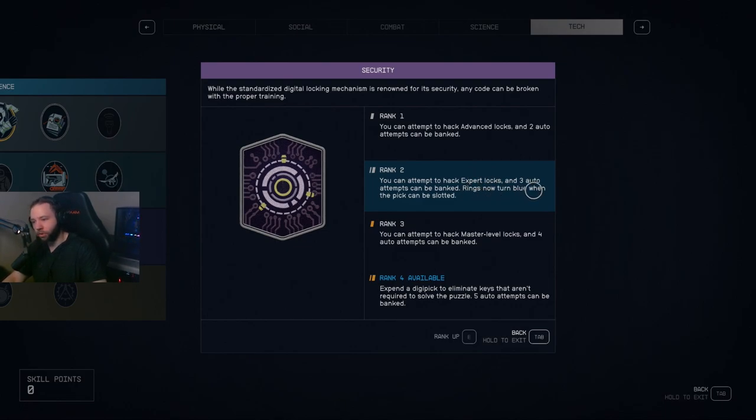The thing I want to talk about is it says rings now turn blue when the pick can be slotted. So what that means — I call them pins — when you select the pins and they can go into that slot, it'll turn blue, saying 'hey, you could use this here.' But it doesn't show you or tell you exactly where; you still have to figure out the puzzle.